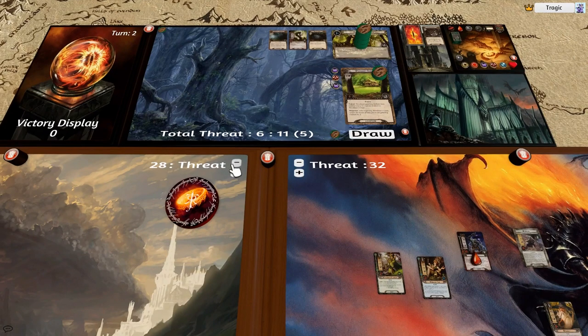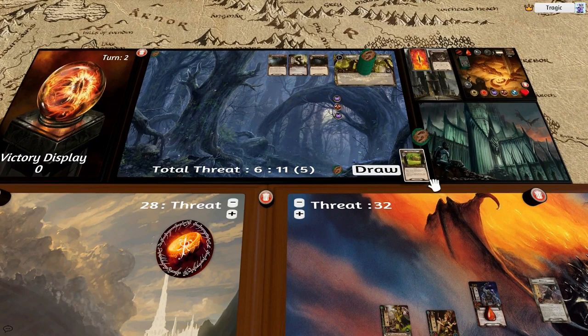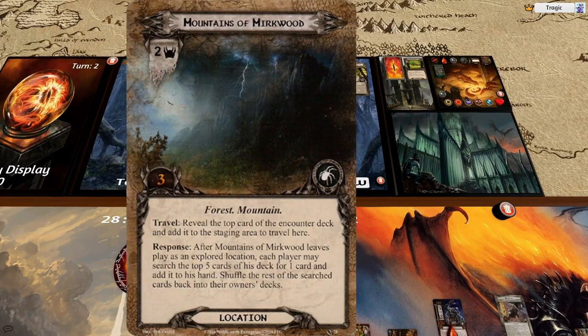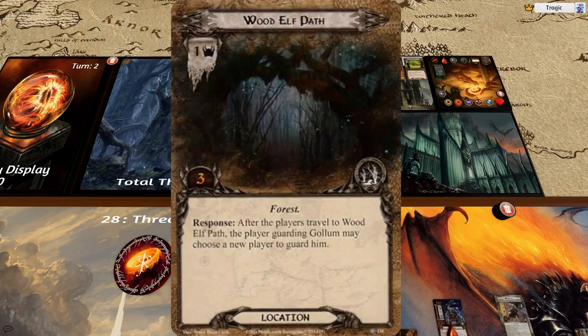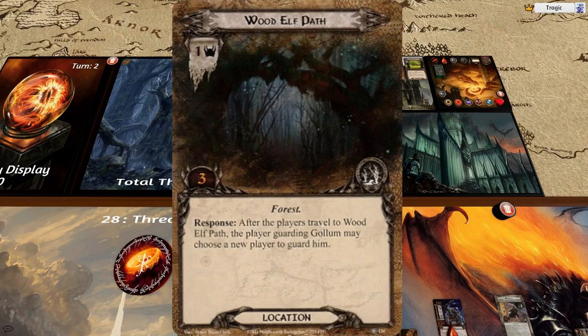Normally I would travel here but I don't want to risk another monster coming out until I deal with that horrible troll. I might keep the Wood-Elf Path up here just so we have the option — its response allows us to change who guards Gollum. It doesn't make a lot of difference right now but later on if we're really high threat that might save the game. So we'll leave those up there so we have these little shortcuts we can take when we need to.